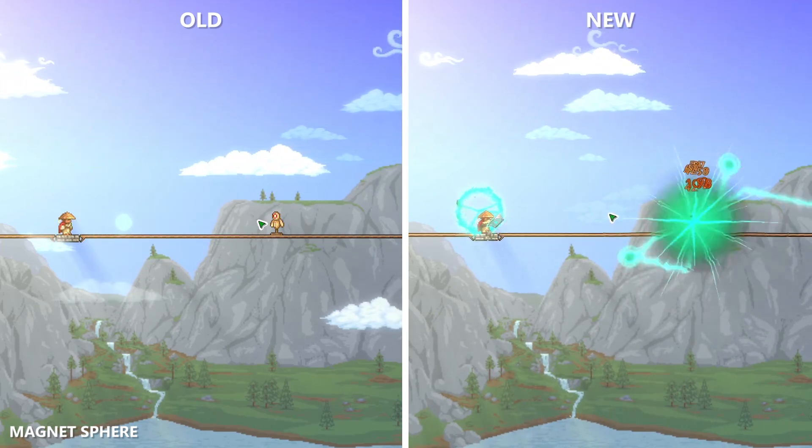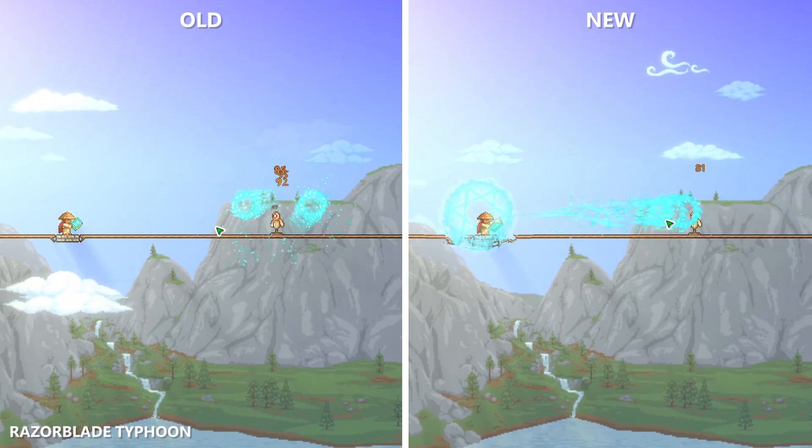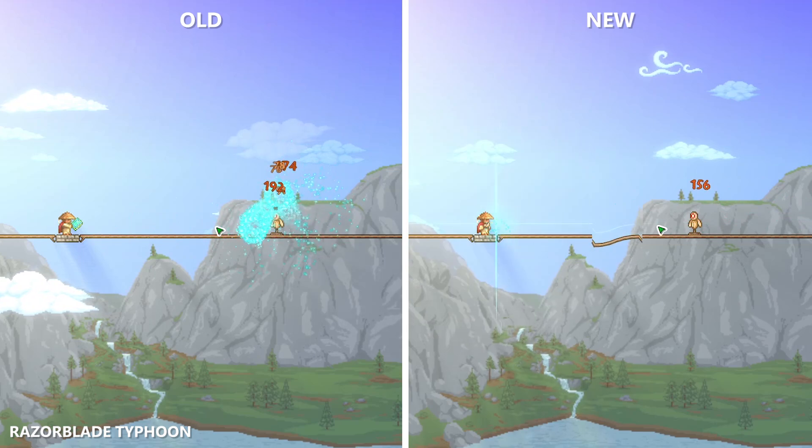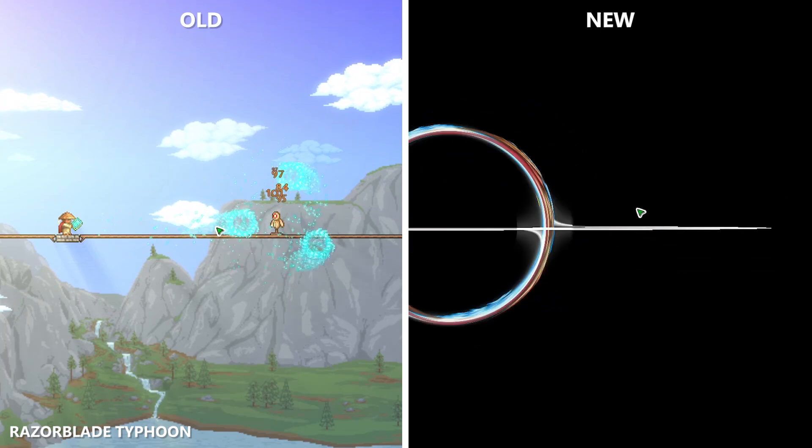The Magnusphere can now fire multiple projectiles, which electrocute and explode nearby targets. The Razor Blade Typhoon functions similarly, however can now create a Black Hole after attacking and damaging enemies. The longer you cast the Typhoon, the bigger the Black Hole becomes.